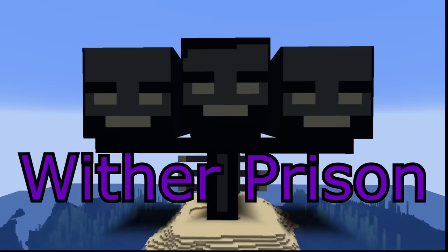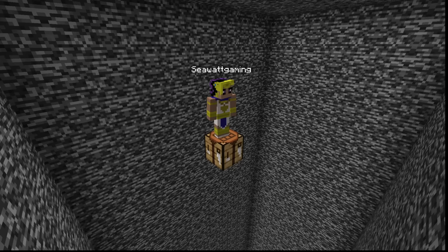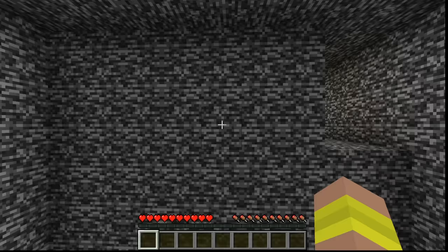The wither prison looks scary on the outside, but on the inside it's even worse. Every single room is sealed with bedrock, meaning I can't break out of it by hand. I have to find my way to the exit and escape the prison, but I don't know if I'm going to be good enough — we're going to find out because the escape starts now.